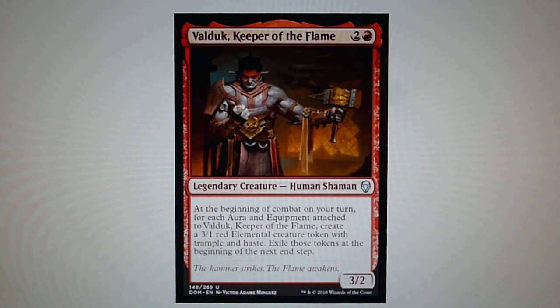Valduk, Keeper of the Flame — at the beginning of combat on your turn, for each aura and equipment attached to Valduk, create a 3/1 red Elemental creature token with Trample and Haste. Exile those tokens at the beginning of the next end step. This is a strong card, especially for the Modern deck Boggles.